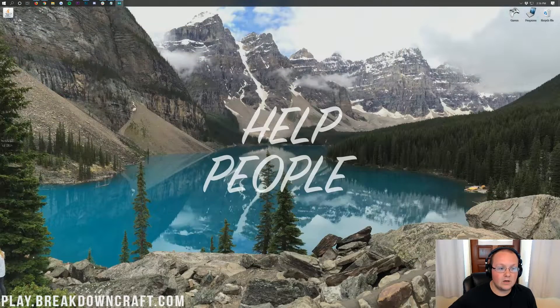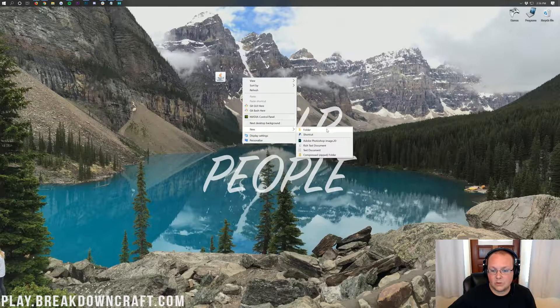Now we can go ahead and minimize our browser, and on our desktop we have spigot1.14.4.jar. We're going to go ahead and create a new folder — right-click and create a new folder.